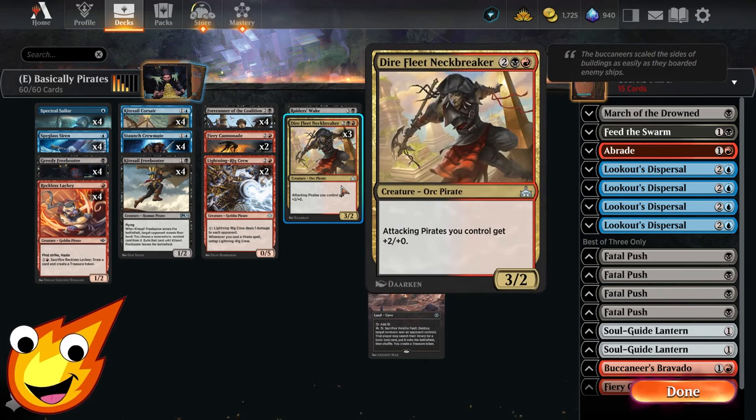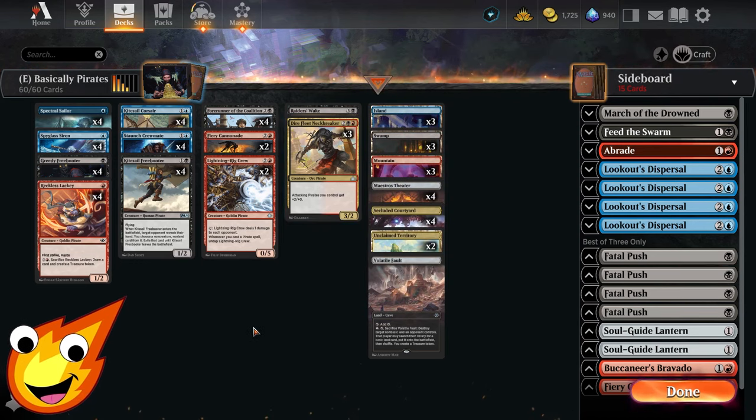To round out your four-drop slot, Dire Fleet Neckbreaker gives all attacking pirates you control +2/+0, which is a great way to finish off your opponent's game plan.